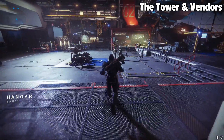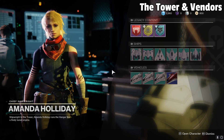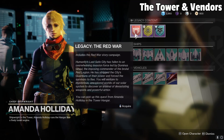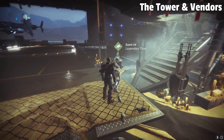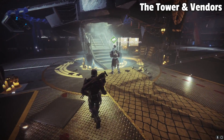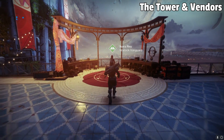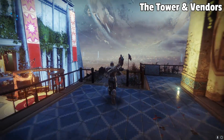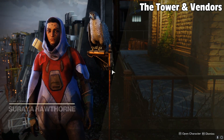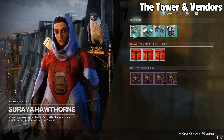Moving on from the courtyard, we have the hangar area of the Tower, which features two more vendors. These vendors are Amanda Holiday — she holds things like special rewards via Twitch Prime packs or even past campaign storylines if you want to play through them — as well as Saint-14, who is in charge of Trials of Osiris, which is essentially the in-game mode for Destiny's high-end PvP. Moving on to the other side of the tower, we have the Bazaar. Here you'll find Hawthorne, the clan vendor — she's mostly useless unless you're in a clan, and if you are, she gives you rewards based off your clan's weekly activities.